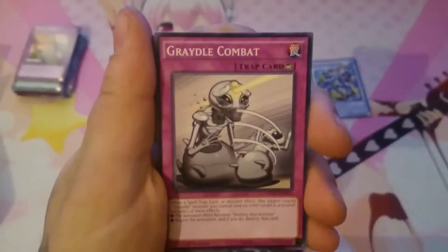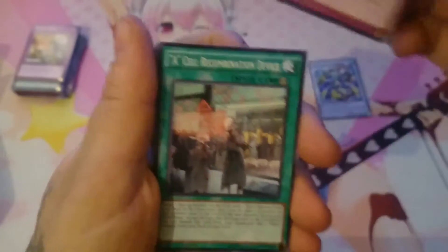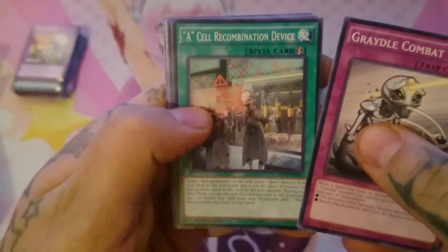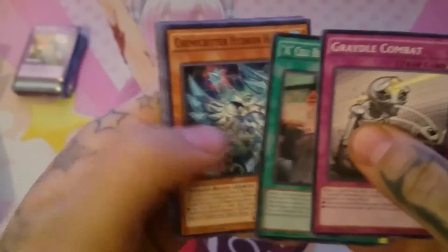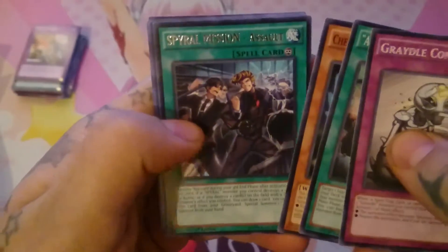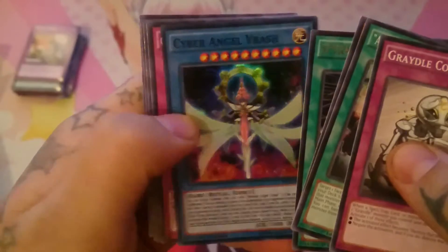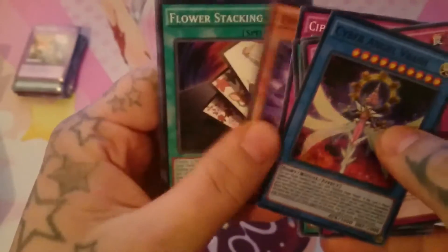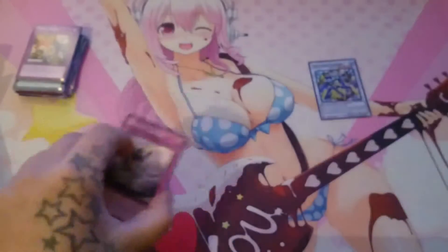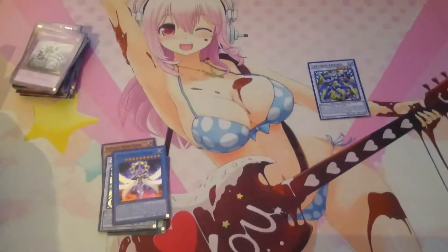Cradle Combat, Assault Recombination Device, Chemicritter Hydron Hulk, Spiral Mission Assault, and — ooh — a Cyber Angel Rashi. Well, I have one of those, but not bad, not bad. It's better to have more than less, right?